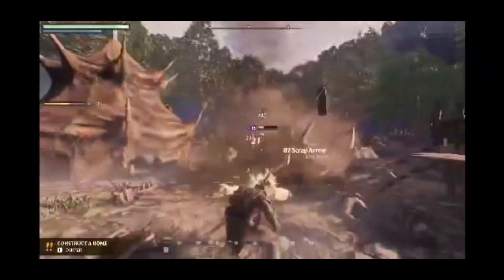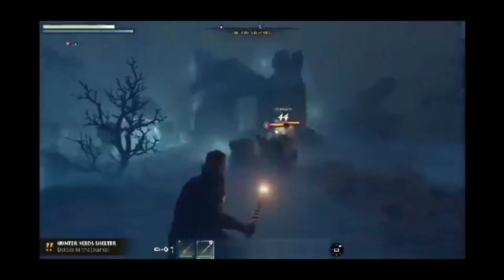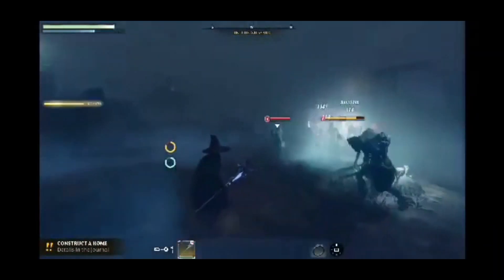In Enshrouded you will have a variety of powerful weapons to choose from. For example, you can use bows for ranged combat in combination with different types of arrows. There are also ones for faster shots of elemental damage types, as well as staffs for mana-based slower and heavier attacks that can also affect groups of enemies.